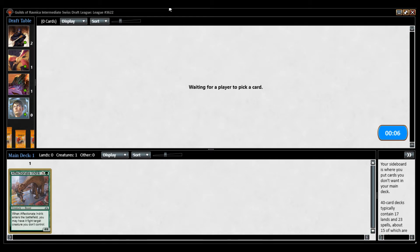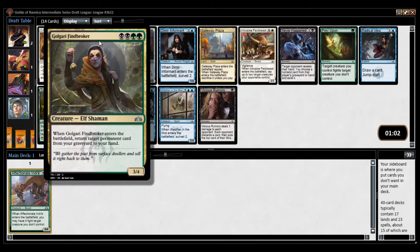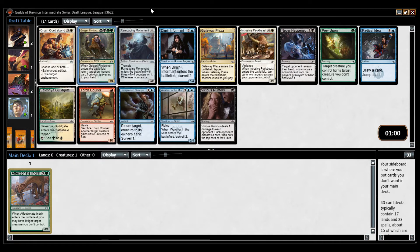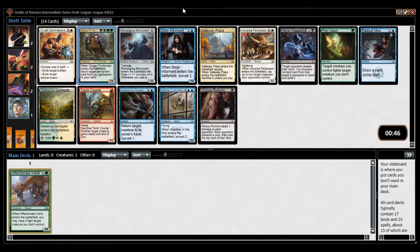We'll wheel the Glowspore Shaman. We could be Golgari. It's also a Guildgate, but I don't think you want to prioritize the Guildgate too high if you're on-color. This is one of the excellent payoff cards — a 3/4 that gives you a permanent card back, which is usually the card you want to get back anyway. Other great cards: Rampaging Monument is good for almost any deck. It's a 3/3 trampler for 4, and when you cast a multicolor spell you get a counter. That would probably be my second choice.